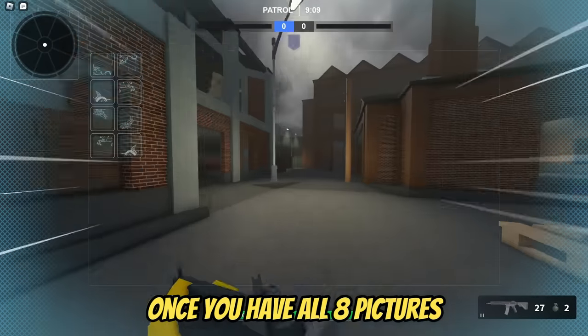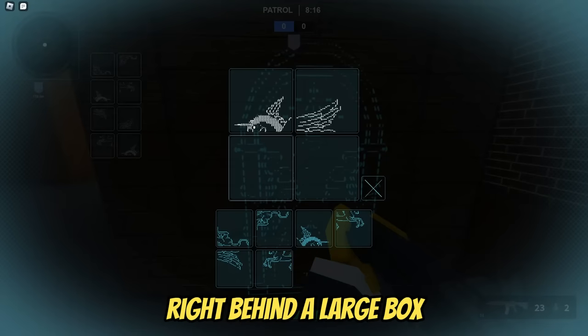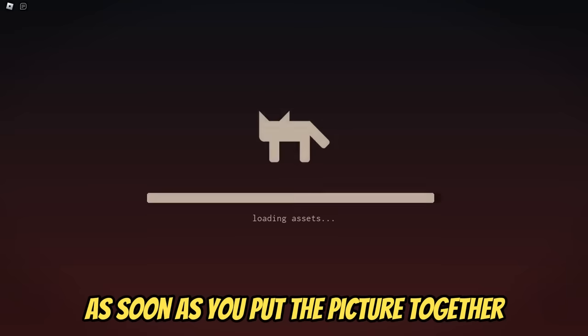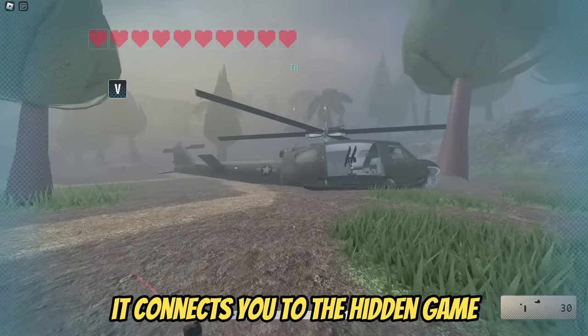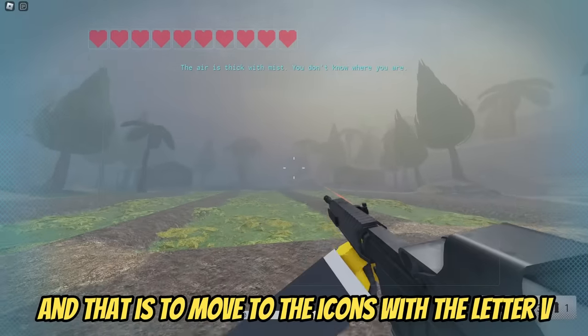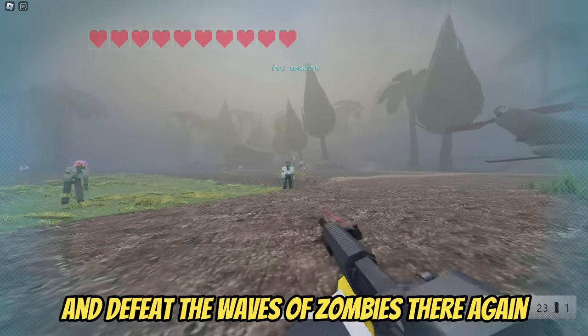The last picture is hidden in the room to the right of the truck, on these four wooden boxes. There will be a total of eight hidden items. Once you have all eight pictures, run to the corner of the map and you will find a large picture right behind a large box. Make unicorns from the pictures. As soon as you put the picture together, it connects you to the hidden game. In this game, you have only one task: move to the icons with the letter V and defeat the waves of zombies there.